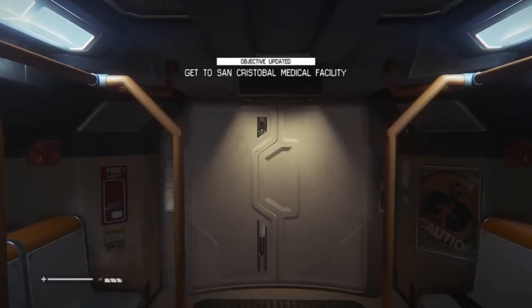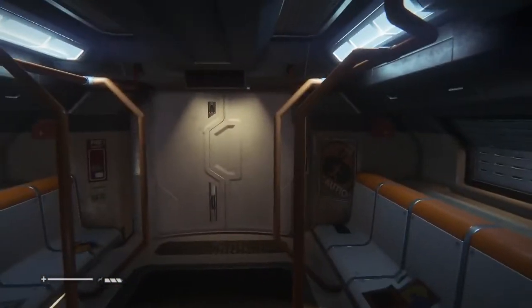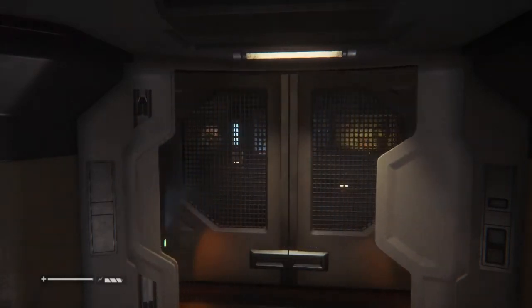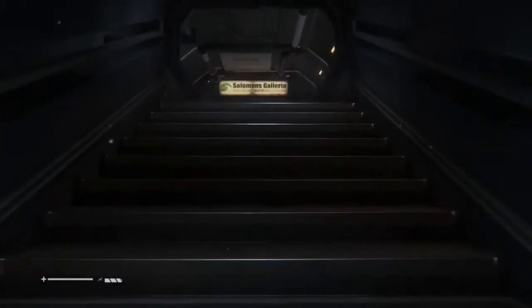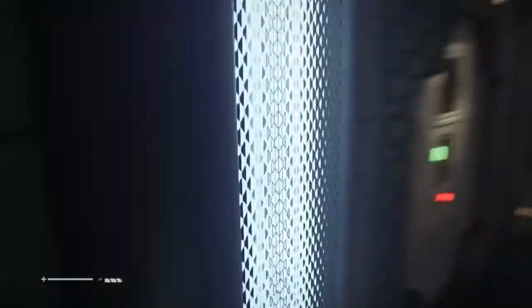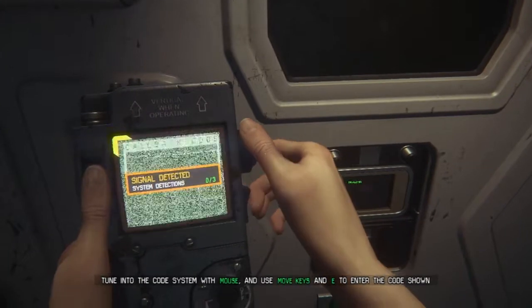Get out of here before that guy decides to come back down. Now, the good thing about Solomon's, if I recall correctly, is it only has one exit from the transit area. And that is exactly where we need to go, so this should be fairly simplistic. Station serving the Solomon's Galleria Mall, Colonial Marshal Bureau, and Seegson habitation suites. Yes, indeed — I think I did recall correctly. And it looks like we have some kind of schematic in there. Finding all the schematics now. Nice.